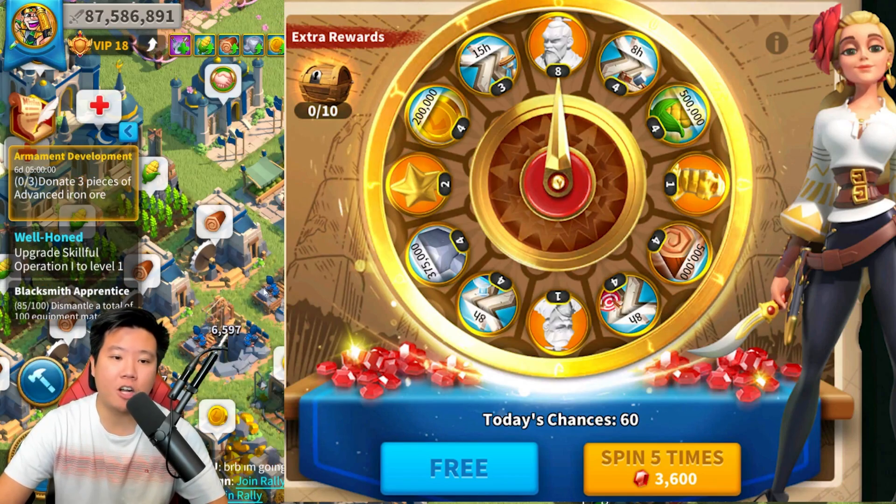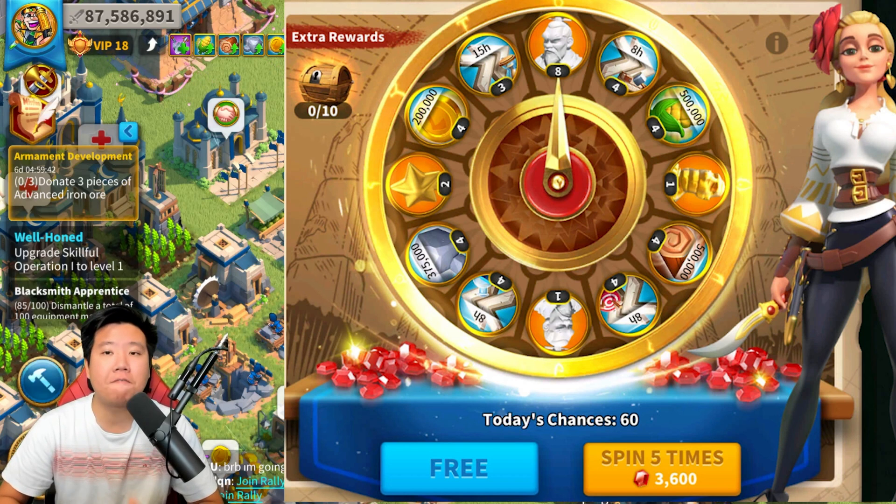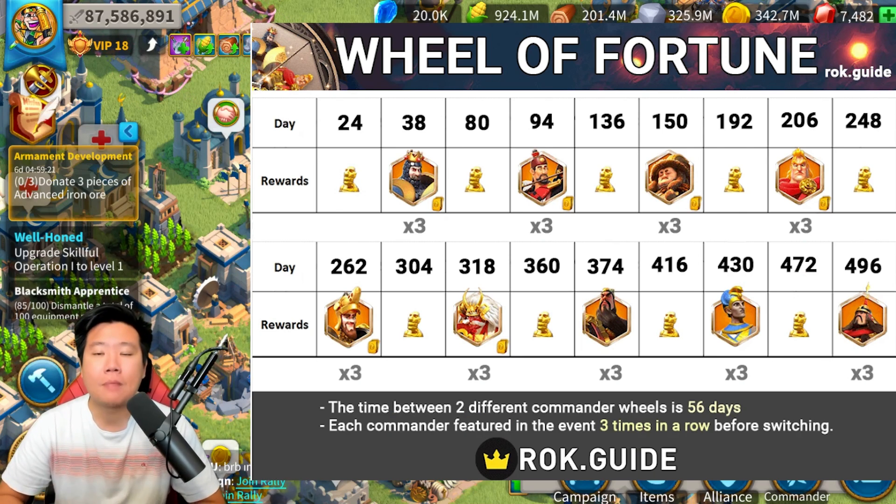Another way to get legendary commander sculptures is through the Wheel of Fortune. You will have to use your gems — there is a universal Wheel of Fortune and a specific commander Wheel of Fortune. If you're free-to-play, just go to the 10 spins because you'll get the extra reward and bonus sculptures. If you're a spender, you can push further. Grinding and stacking gems will allow you to participate in the Wheel of Fortune and collect legendary commander sculptures. We have gem videos as well — make sure to check them out.